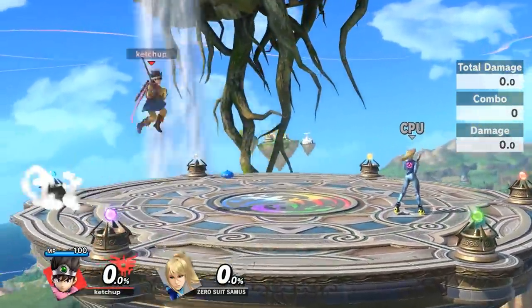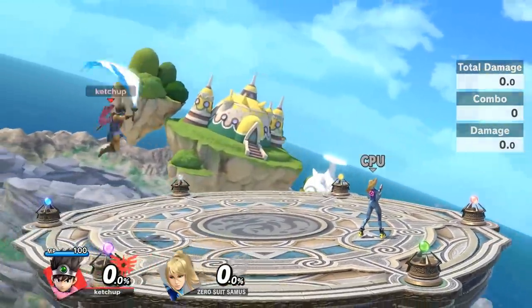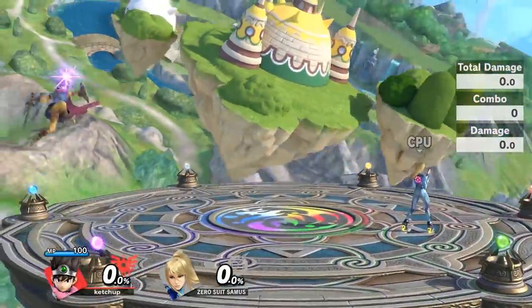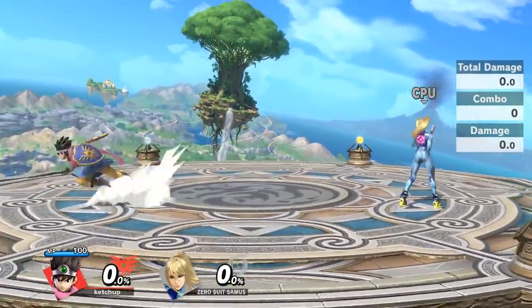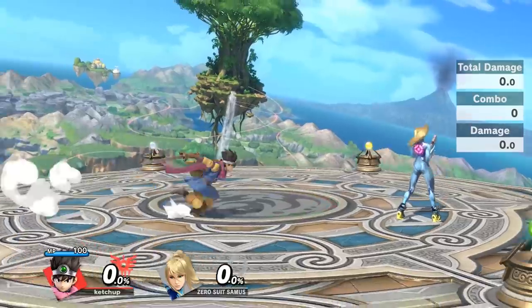So it's a move you can consistently use to outspace your opponent. If you're landing in neutral you're most likely going to land using forward air. You can mix up your opponent with neutral air as you're falling down, simply because neutral air comes in at a different arc and angle, so your opponent can get tricked by the timing. But generally you're going to be using forward air a lot.